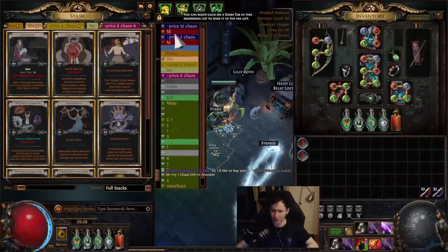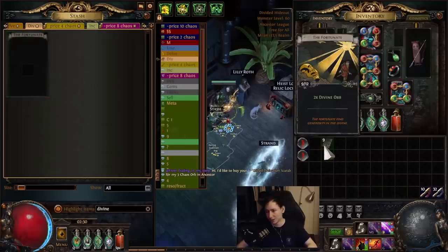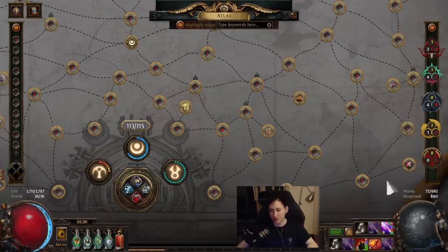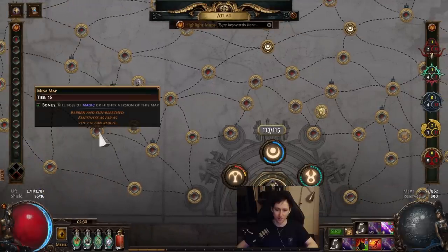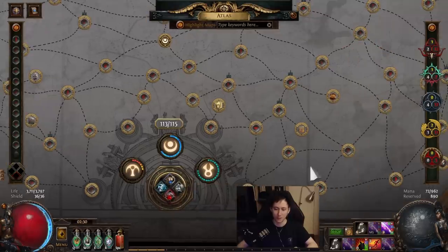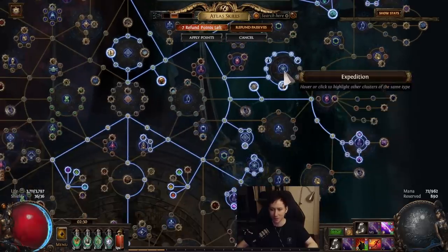Another thing is you get a ton of divination cards to turn in, which is really nice. There's actually a new divine orb card called The Fortunate, and this card is dropping from every sunny map in the game. In my case I'm running Beach map in combination with Strand — Strand unfortunately doesn't drop it, but Beach does. An alternative for this strategy is running Mesa with Dunes, and both of those maps drop the card.